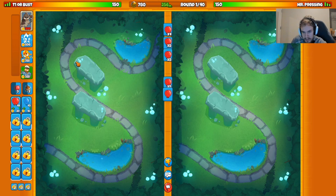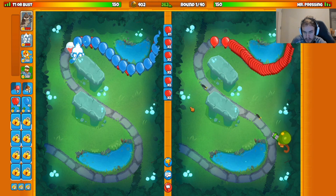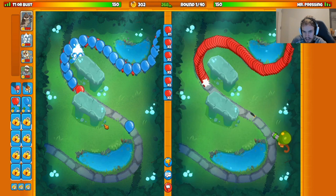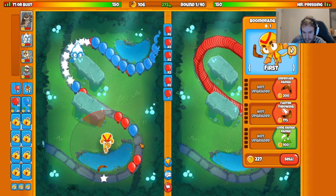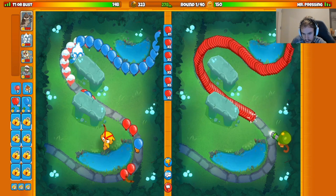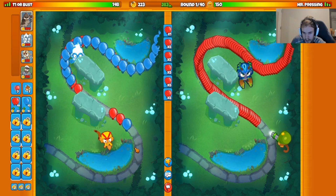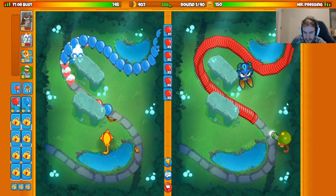It's the real Mr. Pressing, ladies and gentlemen. We're gonna start with our ice tower right about here, and start with the blue balloon eco. They're going for the dartling as well — I wonder if he's going his classic strategy of dartling, bike factory, and wizard. We are running Pat here with boomer, sub, and ice.